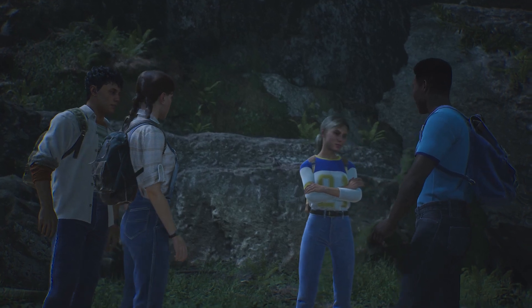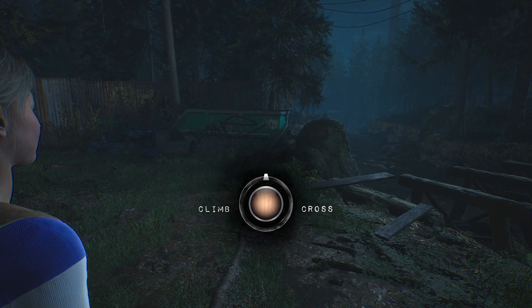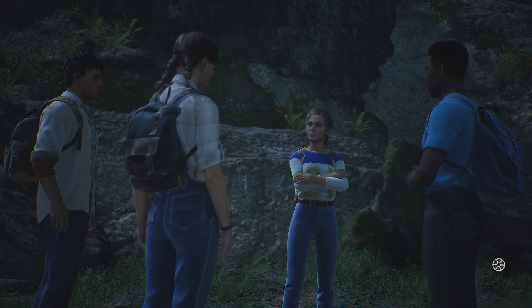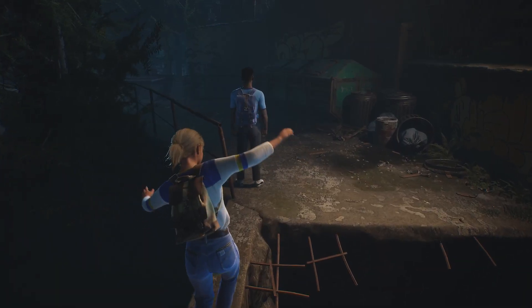For the second choice where you select cross, you will come across a balance beam and then head left instead of following Robert, and go across another beam for trinket number 5.